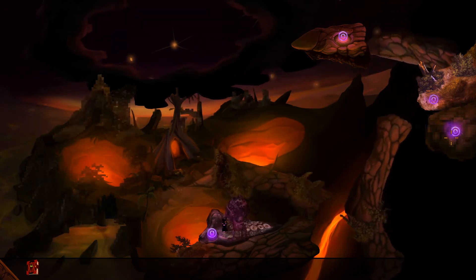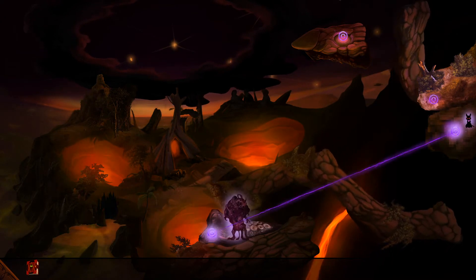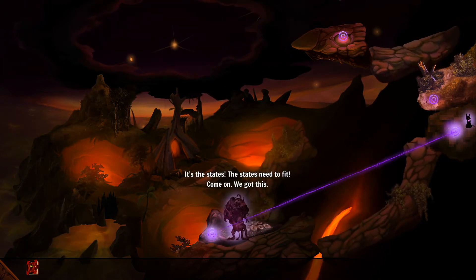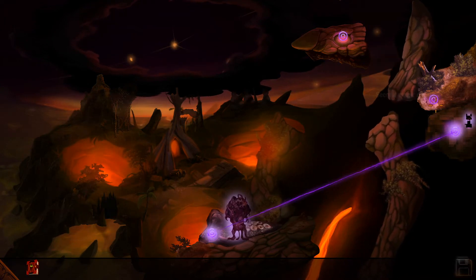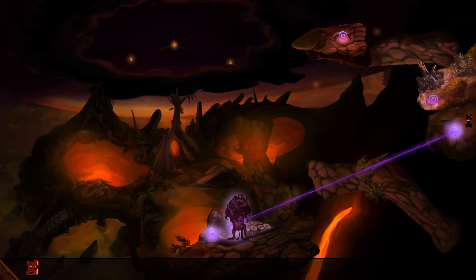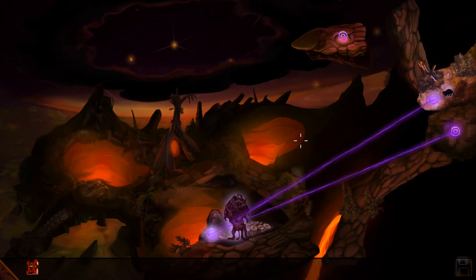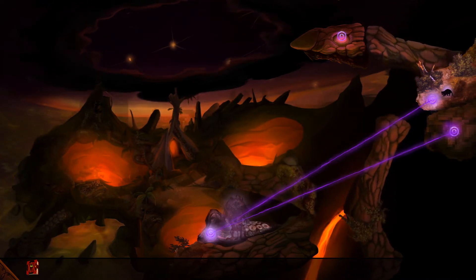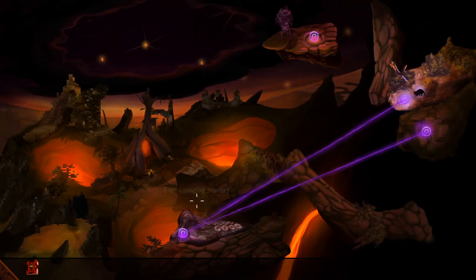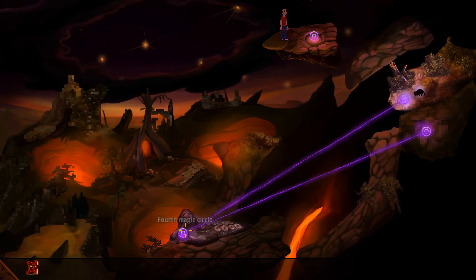We're going to teleport up here. Kitty, can you go there? I think I've got it — it's the states, the states need to fit. I think I see what we're doing here. We're going to have to stay here and use Kitty to go on these things. We need to build on each sign here. Oh no, I didn't want to do that.